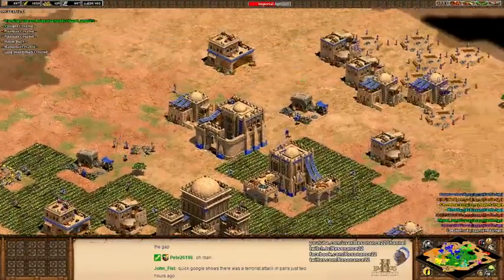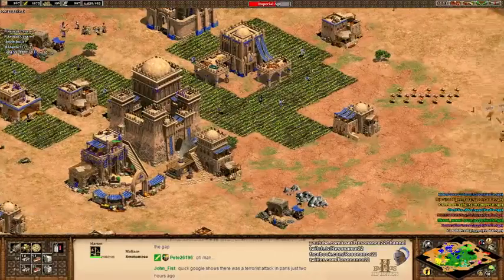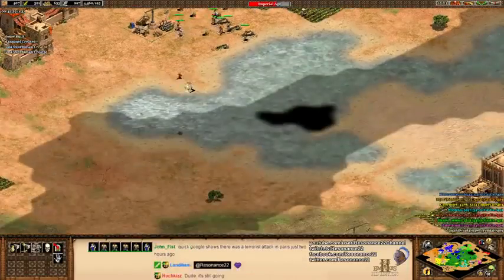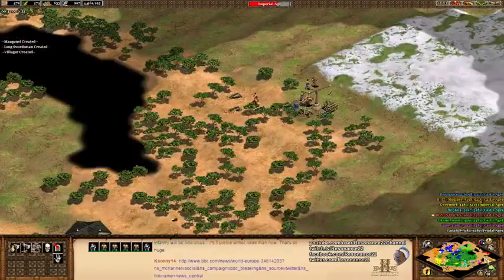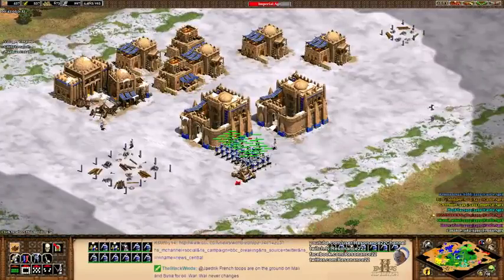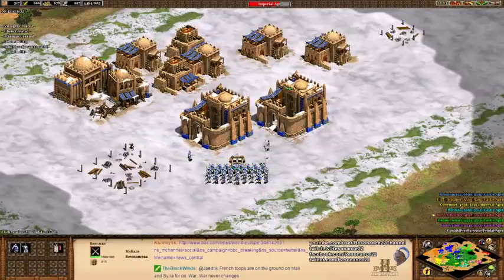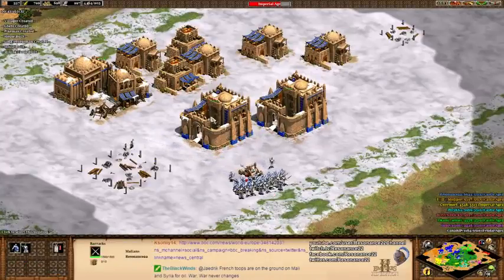I never got that Tigui tech — I should really get that. Sell some food. Alright, so I've got one hell of an army here. I probably need to make some rams and stuff. I'm gonna wait until I get to imp to engage and finish the job.